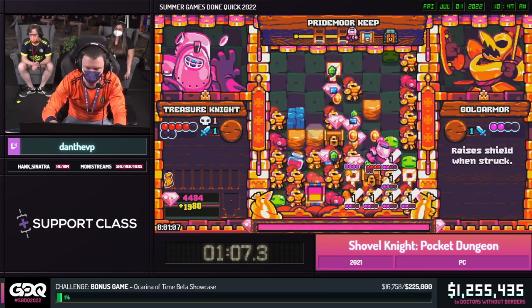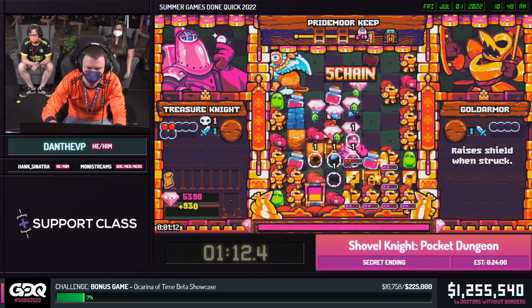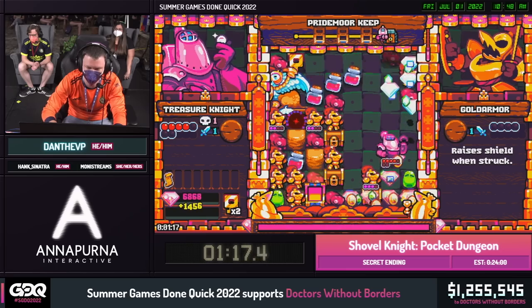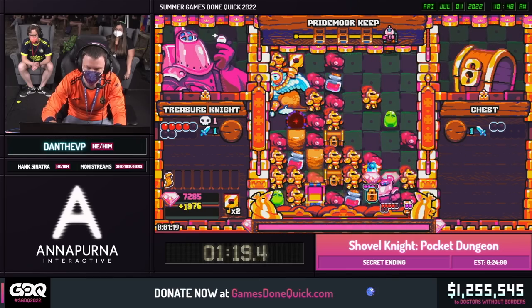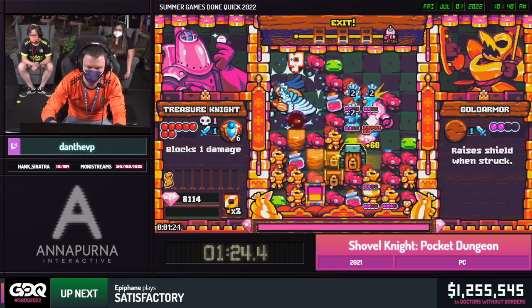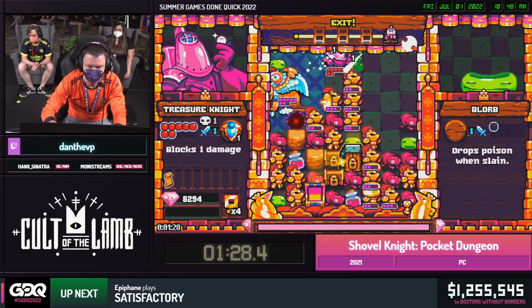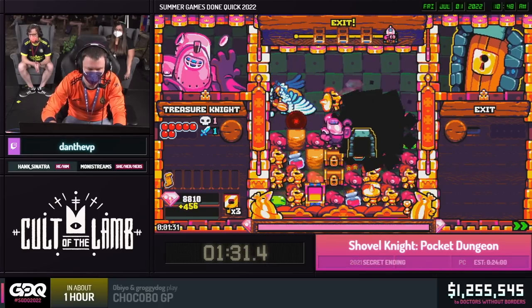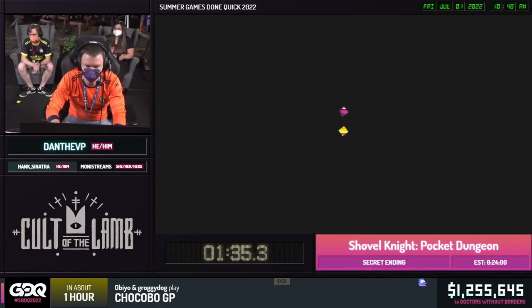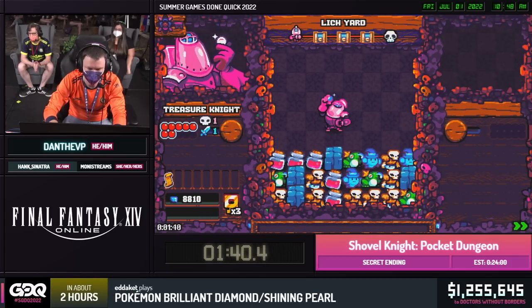We got some health there. That's a nice first upgrade to get — just makes things a little bit safer for a marathon setting. Treasure Knight does start out with the most health of anybody, which is five. It's one of the reasons we usually grab him for a setting like this. The other thing about Treasure Knight is he does one more damage coming from the bottom. So you're gonna see Dan a lot of the time be on the bottom of the screen and try to move up through the enemies to do extra damage.